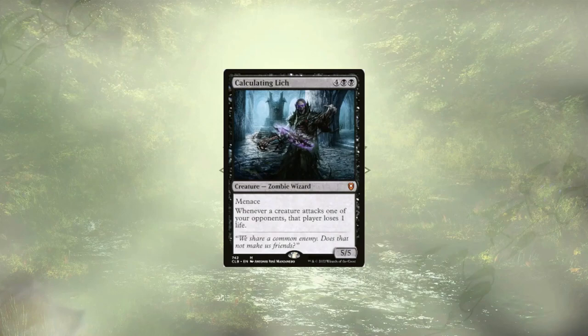Calculating Lich is going to let us ping our opponents for 2 damage for every creature attacking them, assuming of course that our commander is out on the field. That includes many of the tokens that we're generating in this deck.